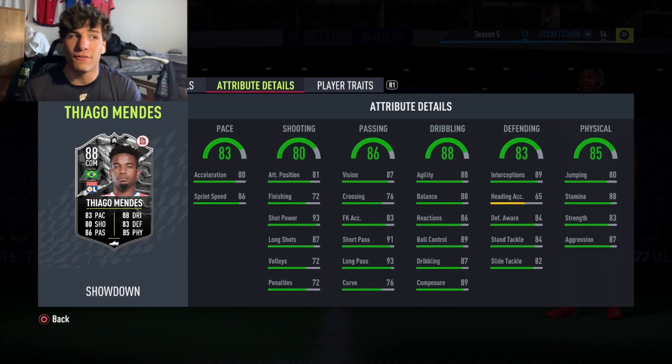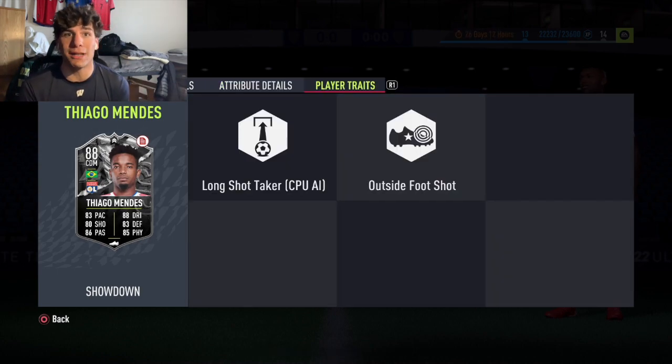His strength and physicality should really help with the defensive side too — he's got 83 strength and 87 aggression, which is definitely going to help him slide into tackles, put a shoulder in, body someone up, and win the ball in midfield. He also has the Long Shot Taker trait and Outside Foot Shot trait — two of the best traits for what he'll do on the offensive end.